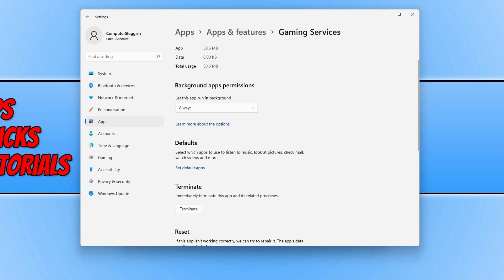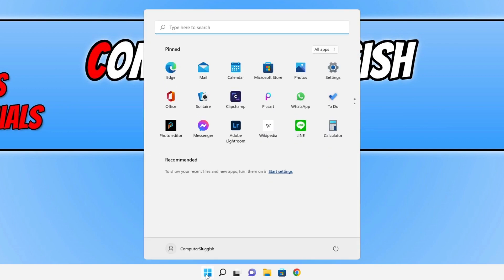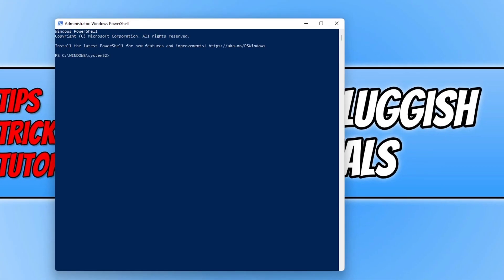If that didn't help, close all of this down and open the Start menu. Type in 'PowerShell' and run it as administrator by clicking 'Run as Administrator' or right-clicking and selecting 'Run as Administrator'. Type in the following code — you can see it on screen. If you don't want to type in the code, you can visit the website linked in the description below to grab it. Press Enter and this will remove the gaming services from your Windows computer.